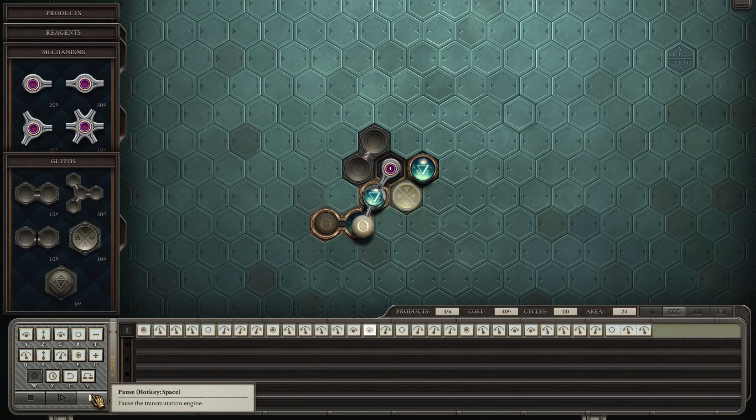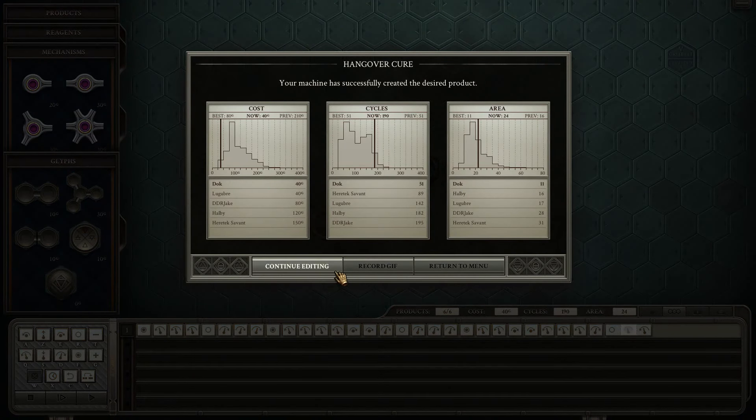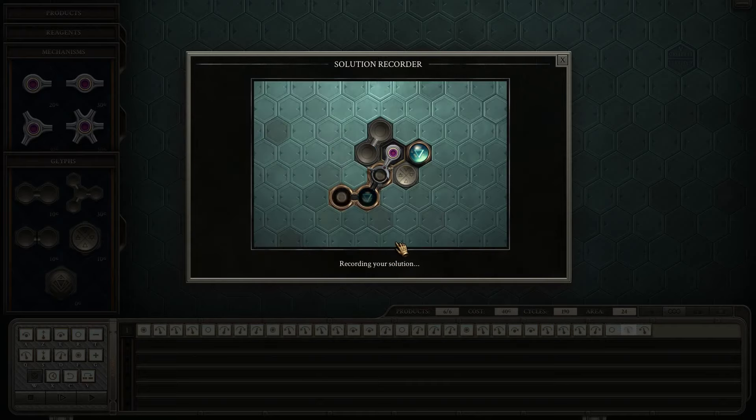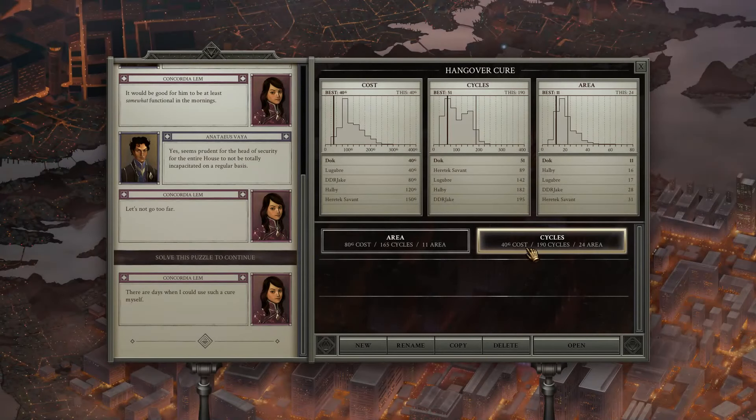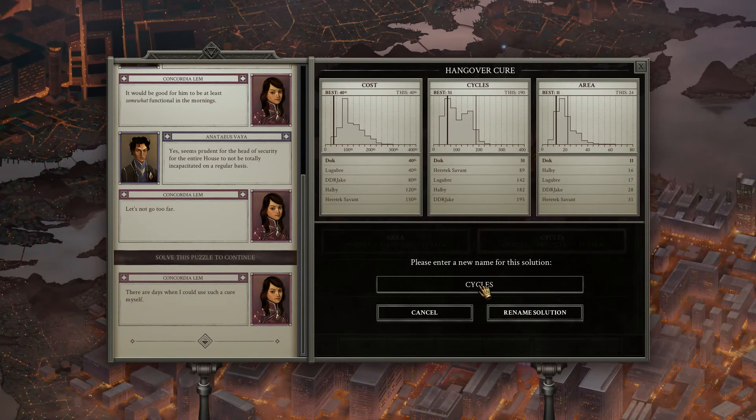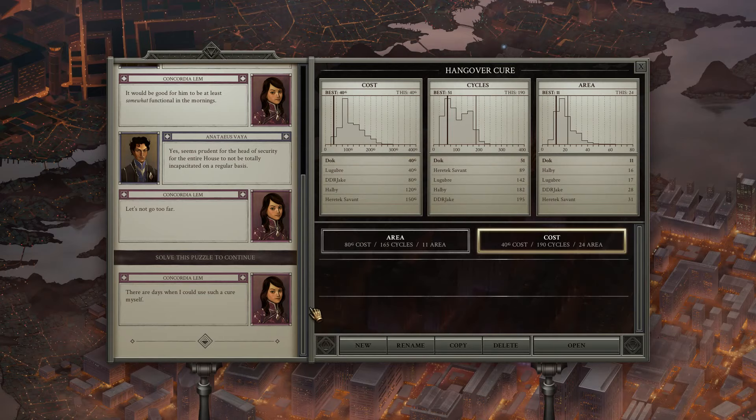But we've done it. Only 40 gold. Should have taken me so long. And it's pretty cycle intensive — 190 cycles — but it works. That is pretty bad, but that's only 40 gold. I'm pretty proud of myself. Now it's 3:30 am, and I did say I was gonna... oh. That was my cycle solution — oh, it's the cost solution. The actually interesting one. The cycle one ain't great.